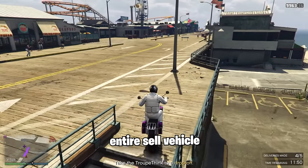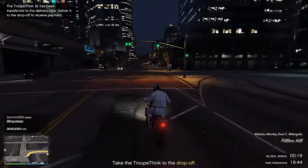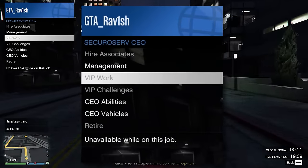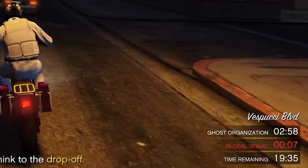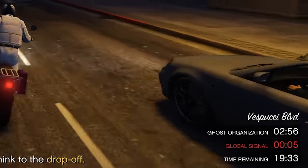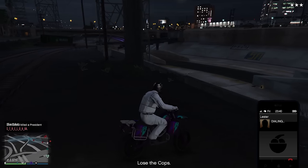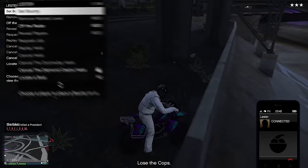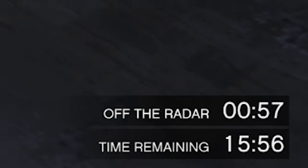To avoid getting your sell vehicle blown up, register as a CEO and when you start the sell mission, open up your interaction menu, choose CEO abilities, and start Ghost Organization. This will put you off the radar for 3 minutes, giving you good time to do the sell mission in peace. After the 3 minutes have passed, you can call Lester on your phone and choose off the radar for an extra minute — especially useful if you have cops behind you.